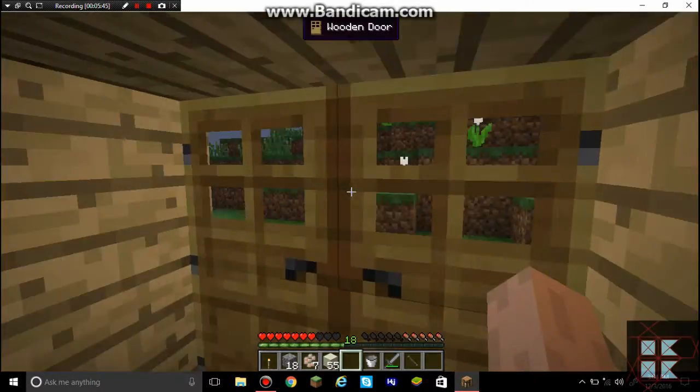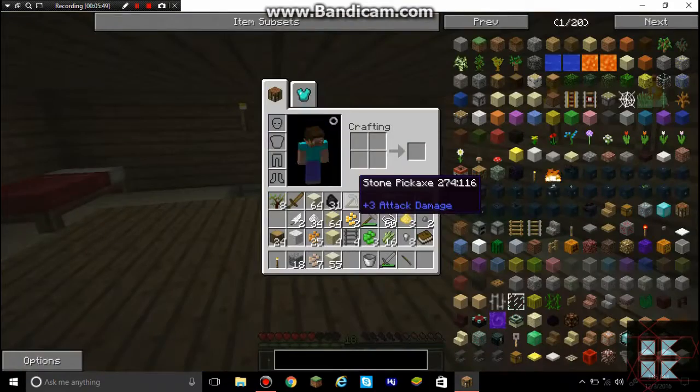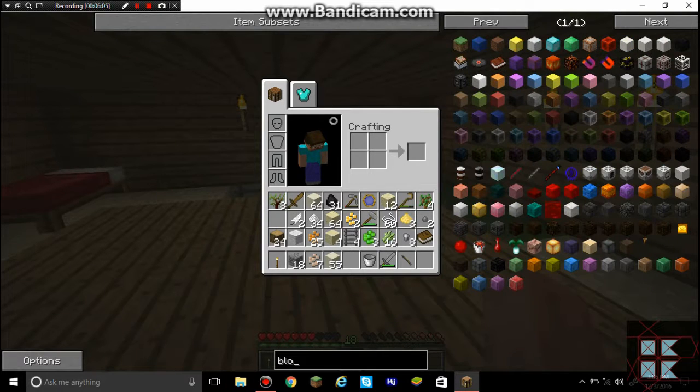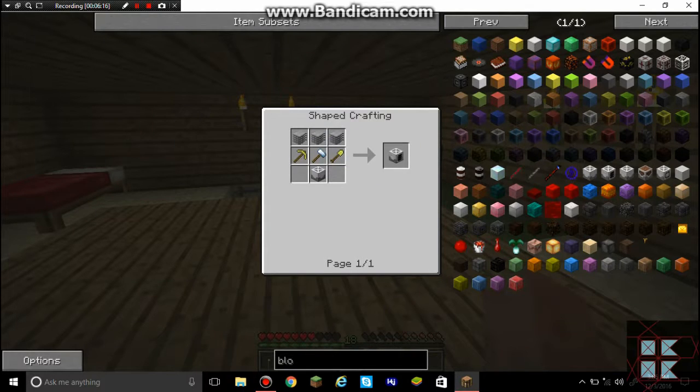All I have left to do is finish making the smeltery. Let's see what I could make to auto break the block. Machine block — block breaker! Oh, that's simple enough to make. It only requires four gold — four gold though.